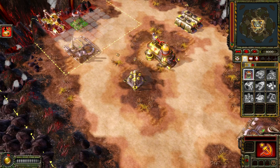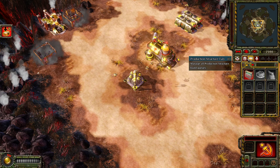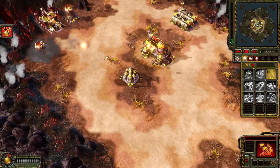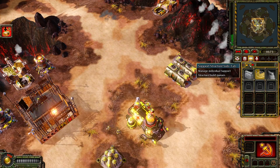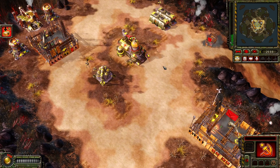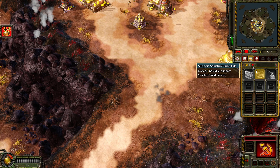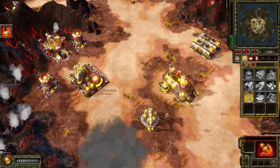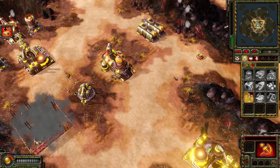Construction complete, building, low power. Construction complete, new construction options. We'll have to do some expansions down here, over here. Destroy this base and expand here, then we'll have enough to just make a giant army. Nice and easy.